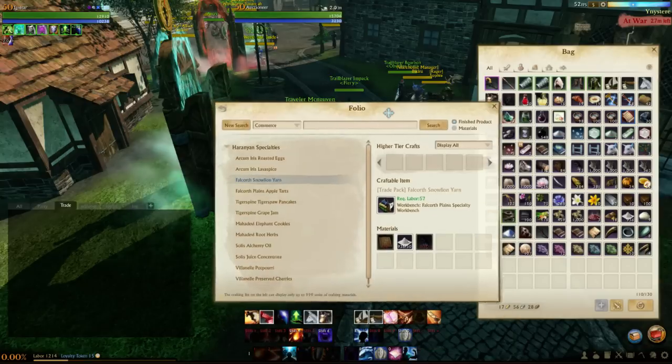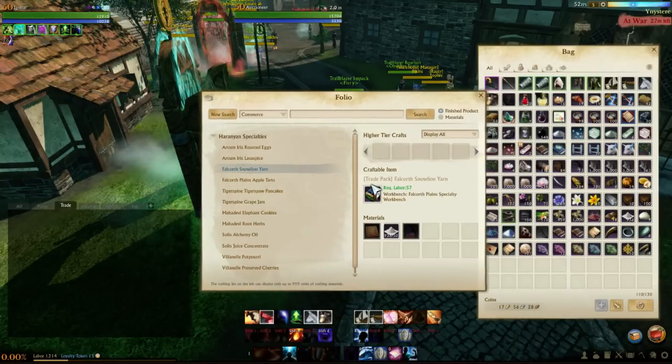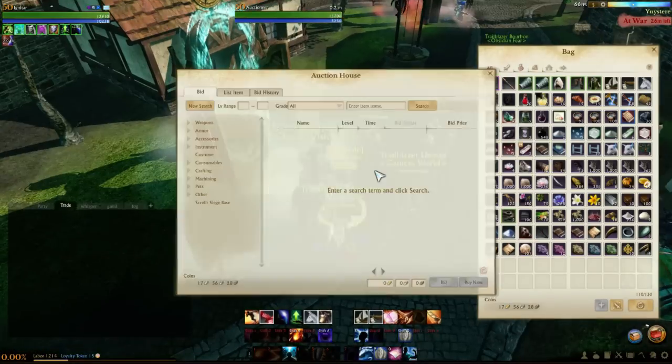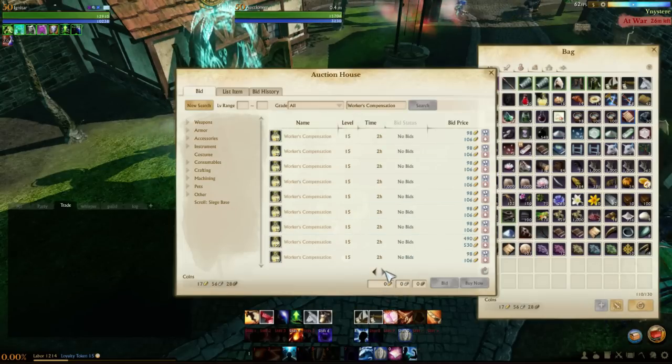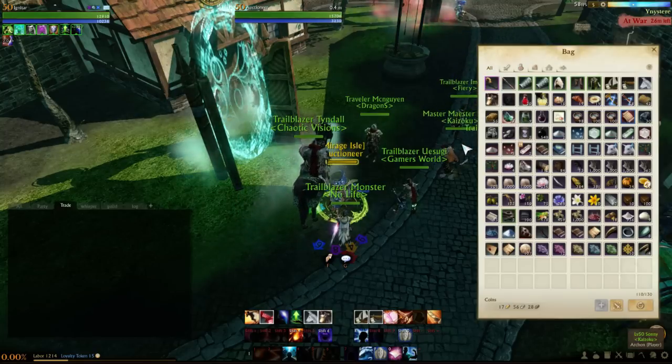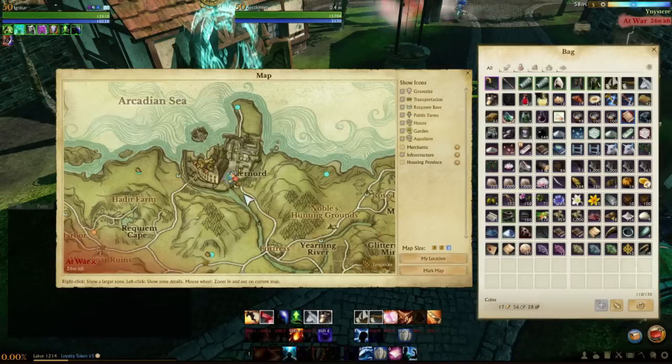It takes 60 labor to craft the pack and 60 to turn it in, so make sure you have extra labor — this is why you saved it. You run that one pack, then buy a labor compensation potion. They sell for about 528 right now — I've seen them as high as 8 gold, as low as 4. You can find single potions if you scroll through the pages. Buy one, use it, and run more packs.